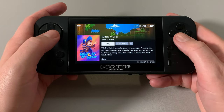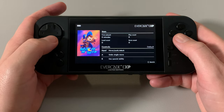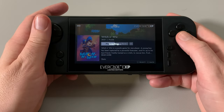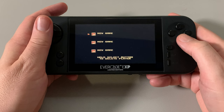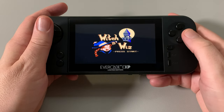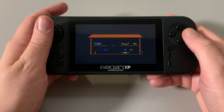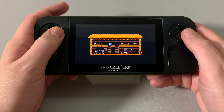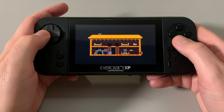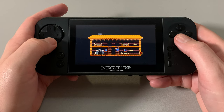So the Witch and the Wiz is a puzzle game for one player. As a young boy, you've been captured by a powerful outcaster. Let's just get into it, take a look at the controls. The Witch and the Wiz — sounds like something you'd put on a Philly cheesesteak. Press start, new game. It feels very Japanese in these controls. Okay, so this is an 8-bit game, obviously. Here I am — can I go inside there? The door's over here. The controls are a little stiff on this one.